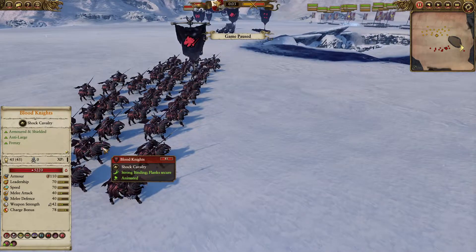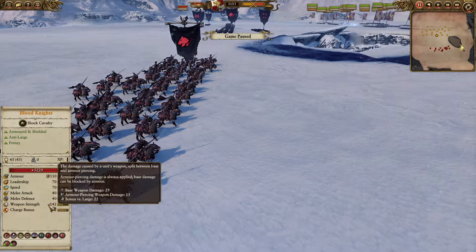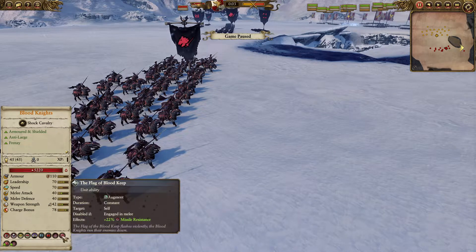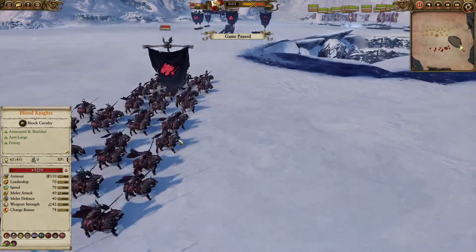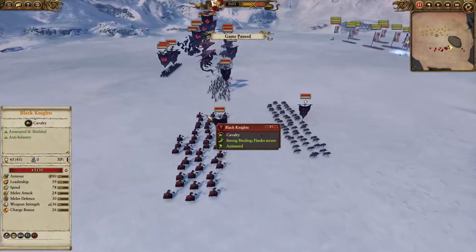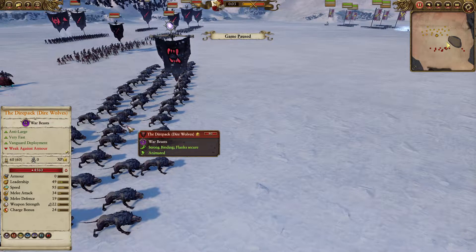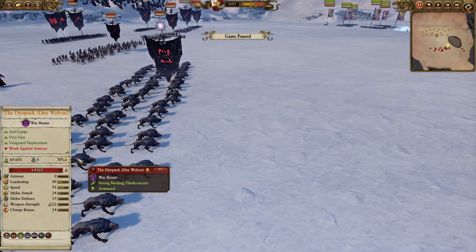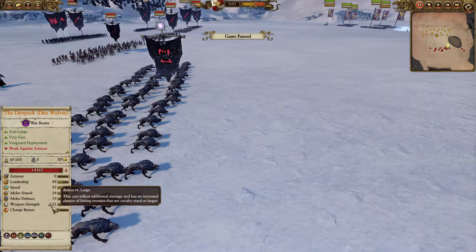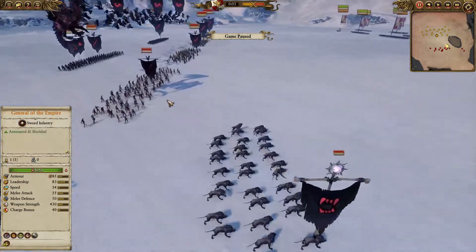We also have the very expensive Blood Knights here in the pocket. They are exceptional with their Bonus vs. Large, Anti-Large, the very nice Frenzy, and the Flag of the Blood Keep, giving them a plus 22% missile resistance when not engaged in melee combat. We have the cheaper Black Knights with Bonus vs. Infantry and Anti-Infantry, and in the frontline the very quick ROR Dire Pack Wolves, which have Bonus vs. Large, Anti-Large, and Strider, allowing them to whip around the flanks and shut down the backline range.